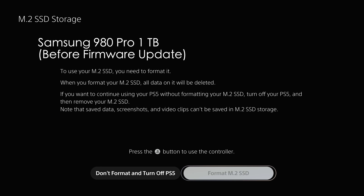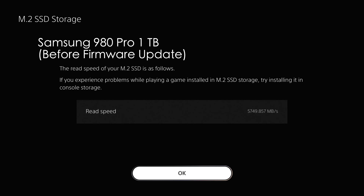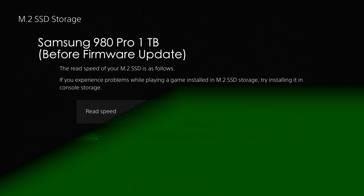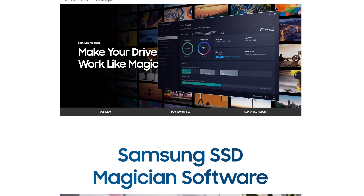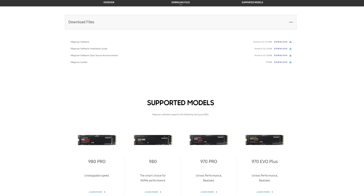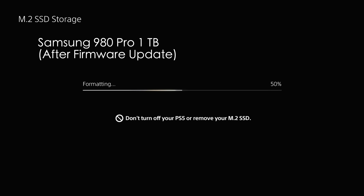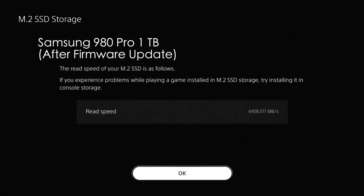The first test we ran was the read speed benchmark test that starts automatically when you format the drive. First up, the Samsung Pro 980. It came back reading 5749 megs per second, and that seemed slow to me. Turns out I had an older firmware on it — once you upgrade the firmware on the Samsung, it unlocks the speed. If you recently bought the drive you shouldn't have to worry, but if you bought it a while ago like I did, you can use Samsung Magician software to update it. So we updated the firmware and ran it again — now we get 6458 megs per second.